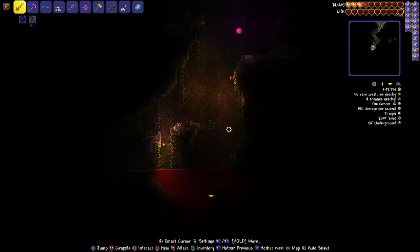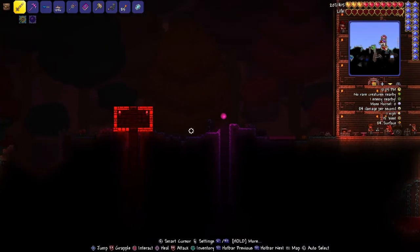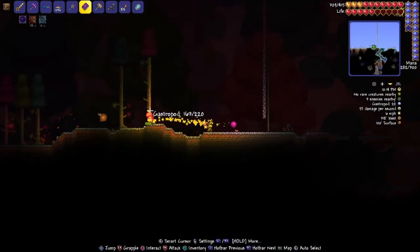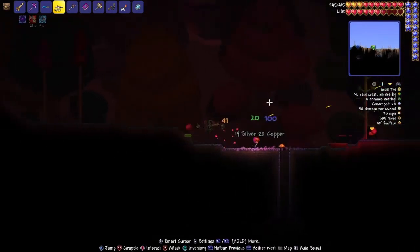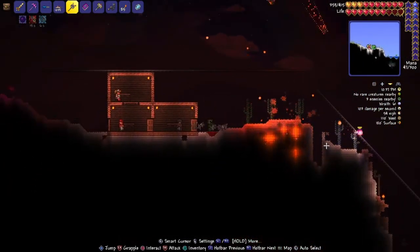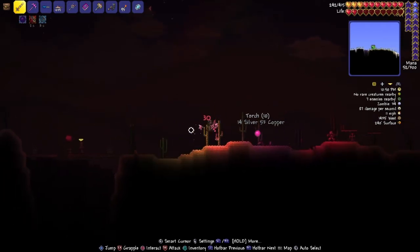I'm just gonna go charging down — this sword gives off a bit of light. Oh, hornet! It killed me in two hits — it's a moss hornet. Maybe I'm getting a bit too brave since I just got back. I barely survived with any health, let me use a potion. This time I'm gonna be more careful and use the cursed flames. I'm saving my bullets for a skeleton problem.